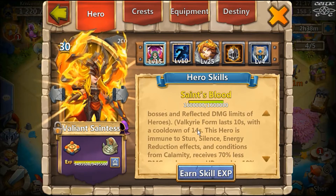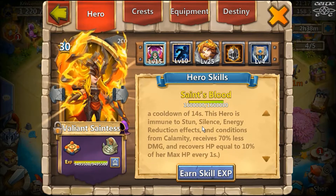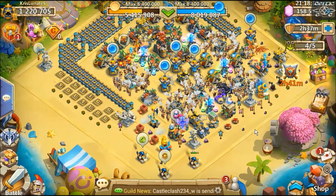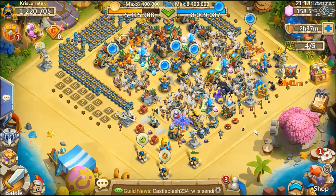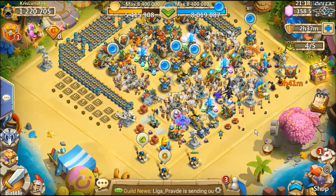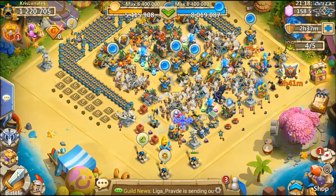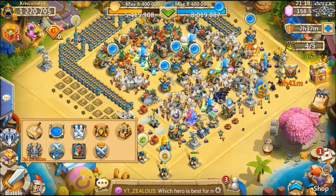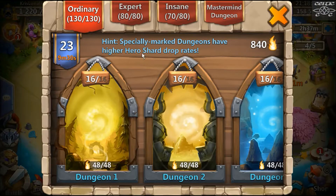I've actually seen her played as a Virica before, not all the time. I've recently come up against a couple of Dynamicas and that hero is just stupid strong, so I'm trying to avoid Dynamica at the moment. This hero is immune to stun, silence, energy reduction effects, and conditions from calamity, and receives 70% less damage and recovers HP. If you're not on the epic hero buzz yet, you can get her from gold legend cards — she's decent. I haven't replaced her; I found her better than Boreal Fox and I replaced Bogeyman with her too.